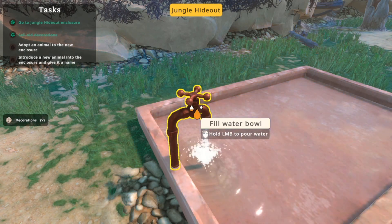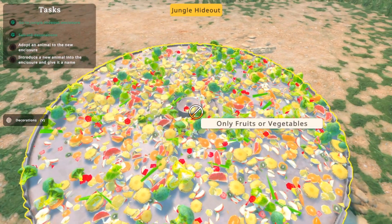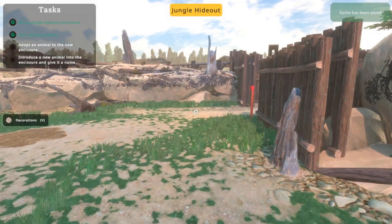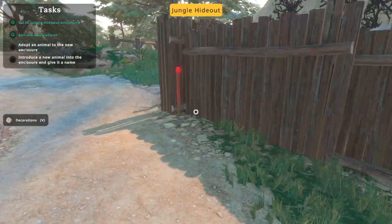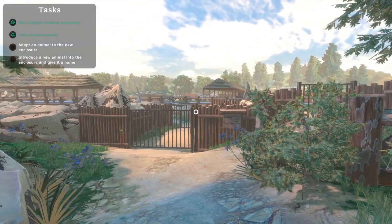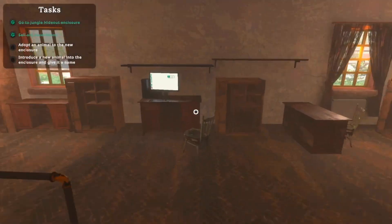Does this have stuff in it? No, I probably have to buy that actually. Okay, so I need to buy a new animal for in here. I forgot how close you need to get — like right on it. Got people over there still. So this is jungle, and I need to figure out an animal that is jungle.